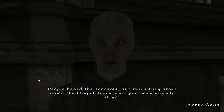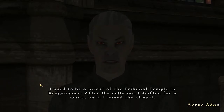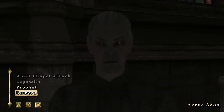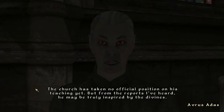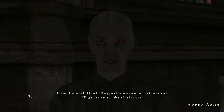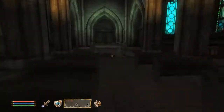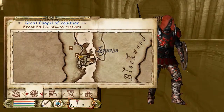People heard the screams, but when they broke down the chapel doors everyone was already dead. 'I used to be a priest of the Tribunal Temple in Cragenmore. After the collapse, I drifted for a while until I joined the chapel. The beggars and the wicked Thieves Guild still trouble me. I wish the Nine Divines offered charity and comfort to the poor like the temple did. DeGayle knows a lot about mysticism. And sheep.' What the fuck? Mysticism and sheep — that's messed up.